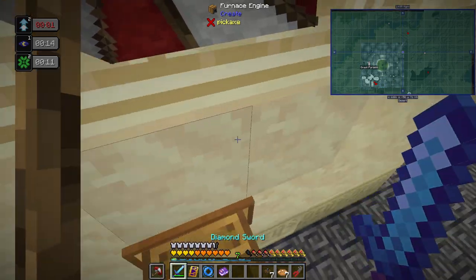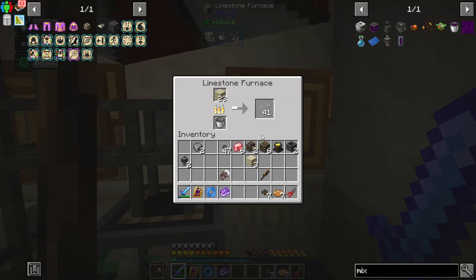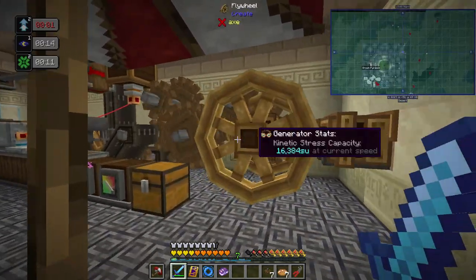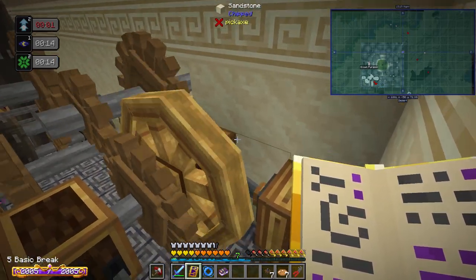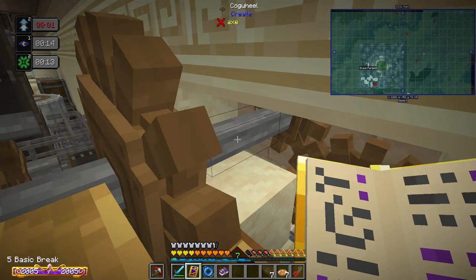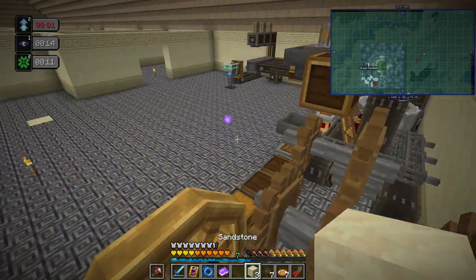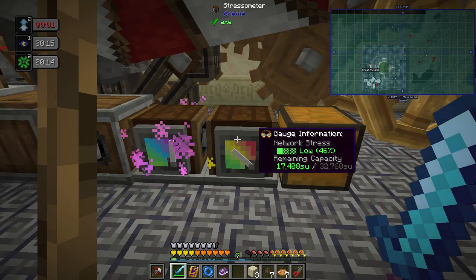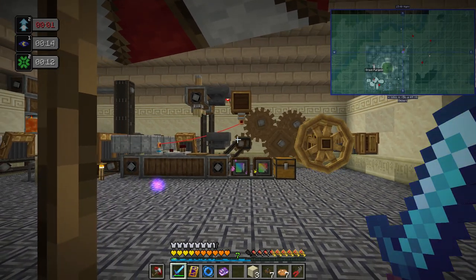For this other flywheel, I haven't set up all the pipes to the furnace yet. I'm using a limestone furnace — it'll smelt glass a bit slower but that's fine. I've set it up adjacent and running out the back. It goes into a shaft, into a large cog, small cog, then attaches up. With both flywheels running, we get 32,768 stress units, so we can add additional machines.